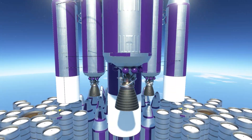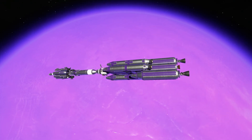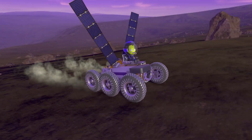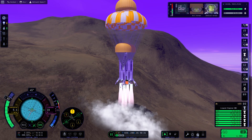Continuing our challenge of building massive game-breaking rockets, I embarked on a journey to EVE, one of the most difficult planets in Kerbal Space Program, along with its moon Gilly. This ambitious mission required two rovers — one for Gilly's low gravity and another for EVE's harsh atmosphere — and of course, a descent and ascent rocket for EVE.